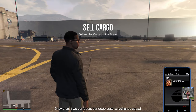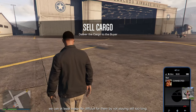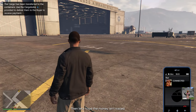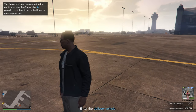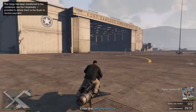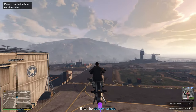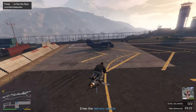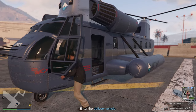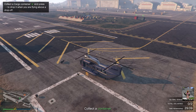Mission briefing: use the Cargo Bob to drop containers right onto the buyer's truck. We have two containers I can see, and we've got 30 minutes to complete this. Some of these missions can be problematic but we'll go through this in real time so we can see exactly how difficult these delivery missions are.